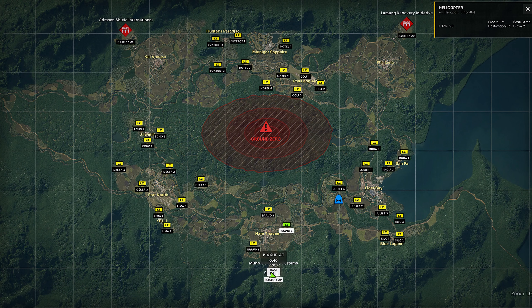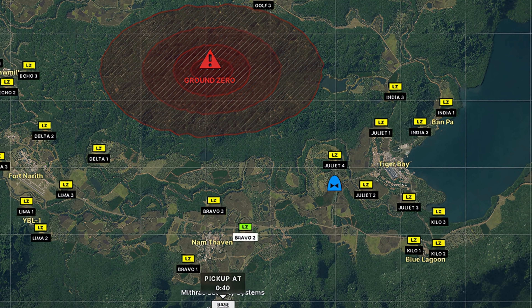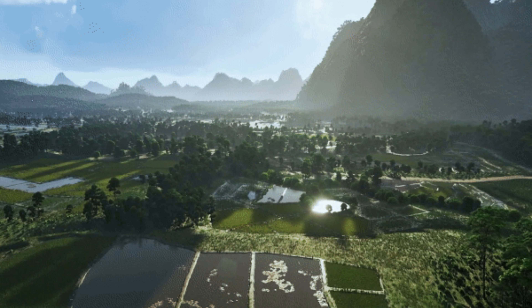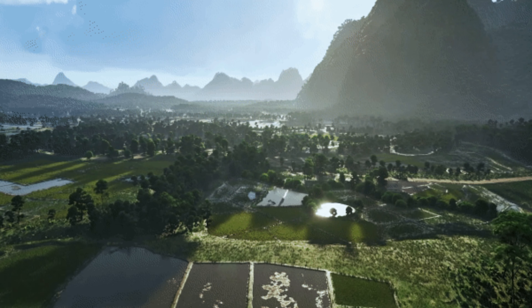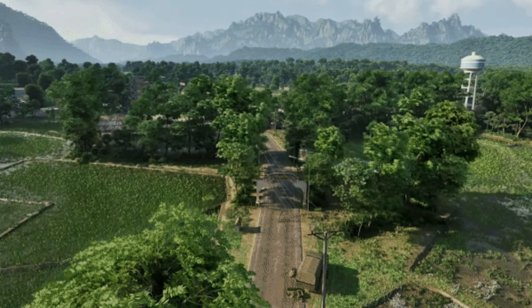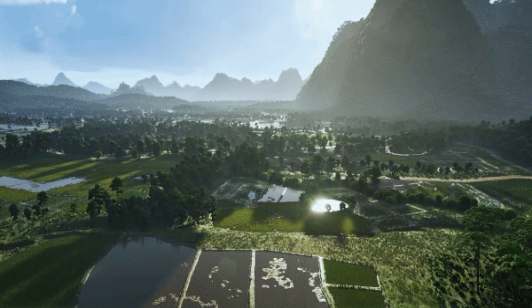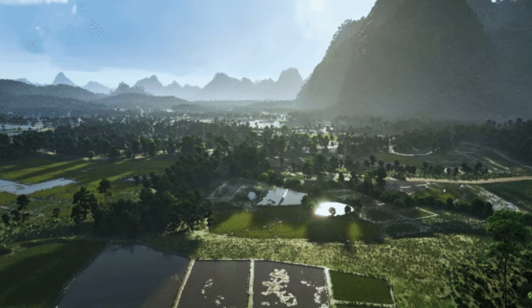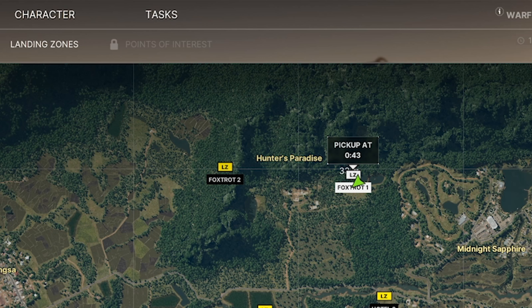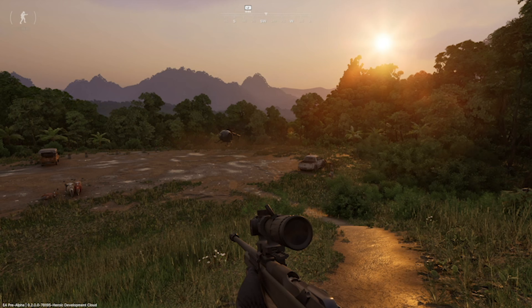Devs also repositioned some old LZs to optimize travel routes and added even more LZs to help mitigate camping. Additionally, they optimized flight paths by adjusting speeds and introducing new splines that provide direct routes. These refined flight paths mean helicopters travel quicker and more predictably between locations. To help you plan your moves more effectively, a new widget was added that tracks flight times and provides a clear understanding of arrival and departure schedules.